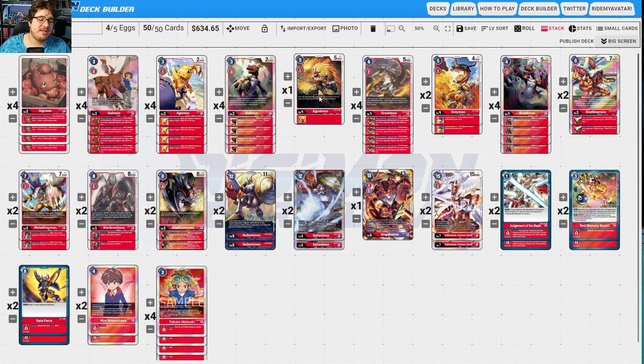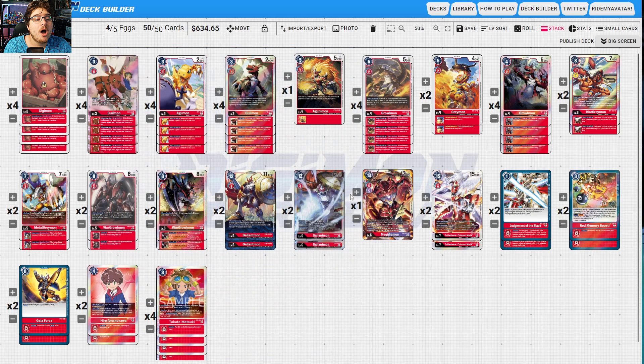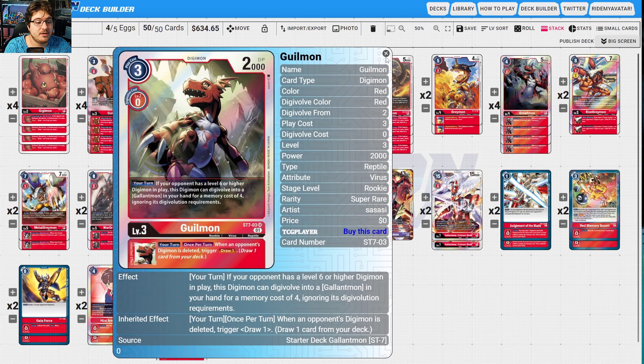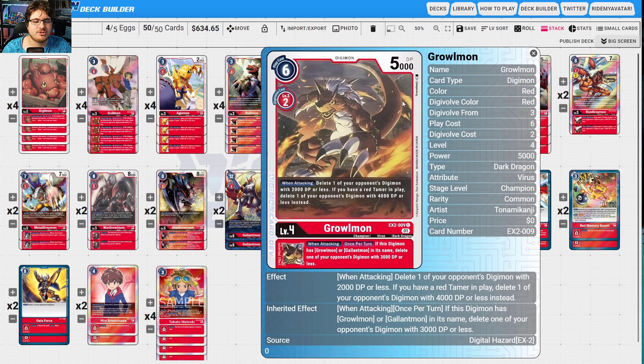Agumon is here to give us more survivability in the Yellow Hybrid matchup when they have a beefy board with Zoes and Zephyrmons, so your Gallantmon is more likely to survive that swing. Guilmon lets you warp into Gallantmon for four ignoring requirements — only specific name cards, you can't digivolve into Crimson Mode that way. When an opponent's digimon is deleted, draw a card. Agunimon on tamer wins game. Growlmon deletes a 2000 DP digimon when attacking; with a red tamer it's 4000, with Gallantmon out it's 6000.